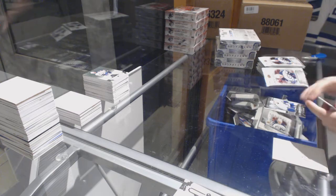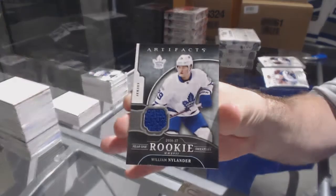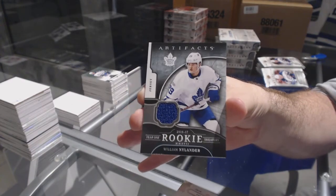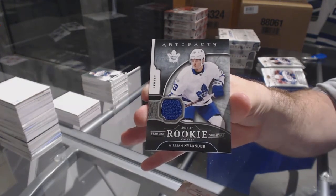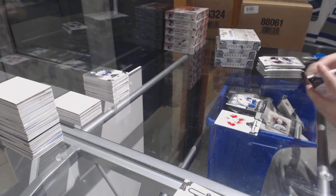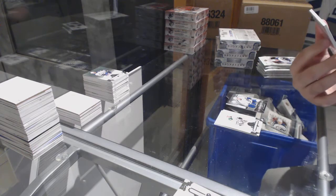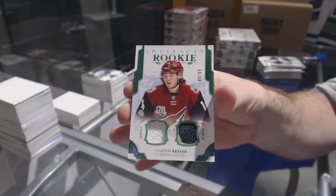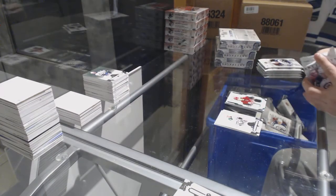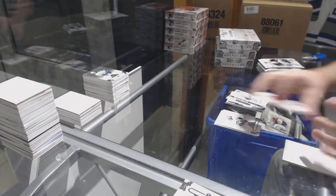For the Maple Leafs, year one rookie sweaters, William Nylander. For the Coyotes, number 99, Clayton Keller — dual rookie jersey patch. Edmonton Oilers, rookie redemption.